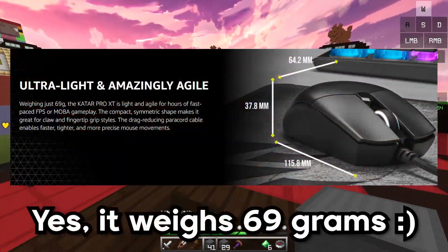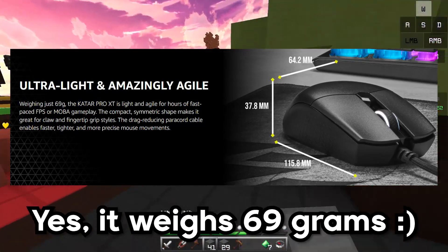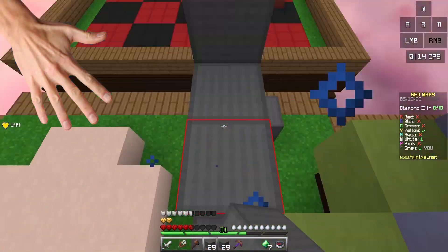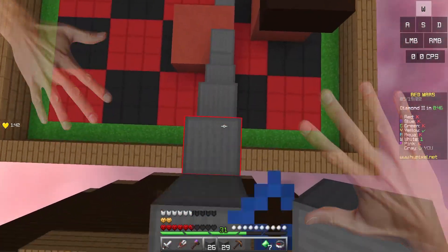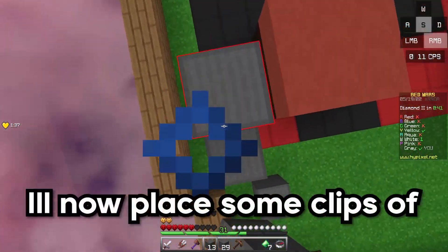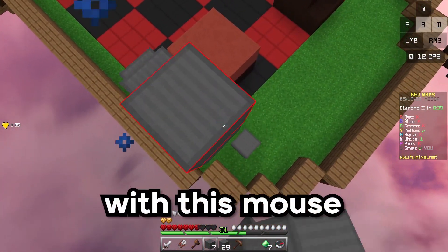The Katar Pro XT is also very light, weighing at 69 grams. The only downside is that it usually fits people with small or medium sized hands. But other than that, if you are on a low budget, then this mouse would definitely be the way to go. I'll now play some clips of people jitter clicking with this mouse.